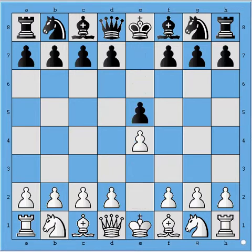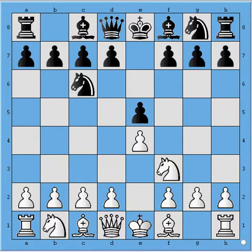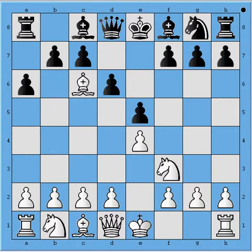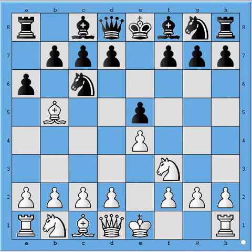Black replied e5, Nf3, Nc6, and Bb5 — a very well known Ruy Lopez, or Spanish, as they call it somewhere — then a6, Bxa4, b6, and Bxc6. With playing like this, White loses a tempo, because he could have taken on c6 a move earlier, but he gets some positional pluses for this tempo that he lost.